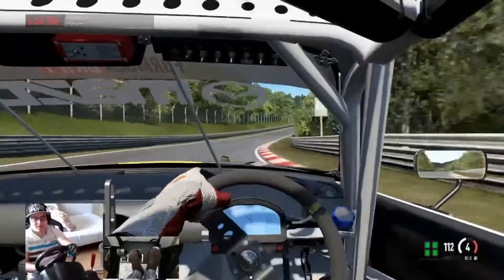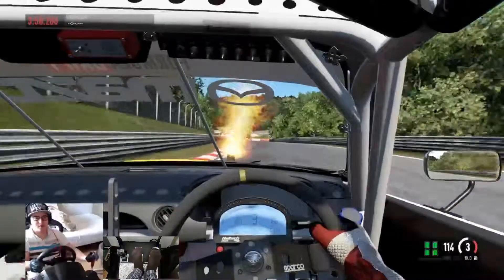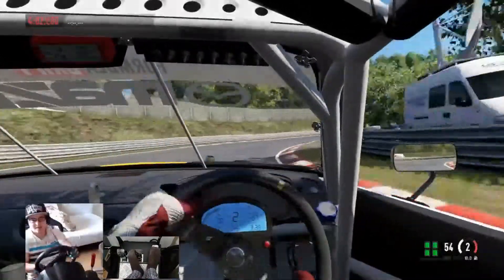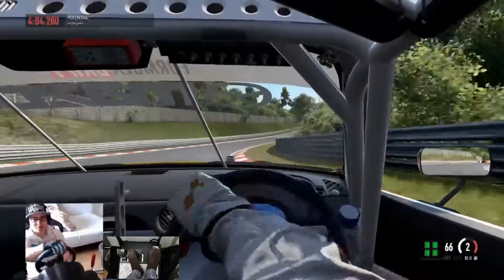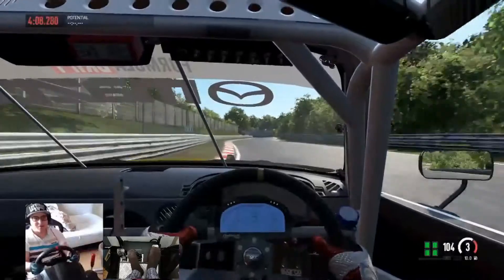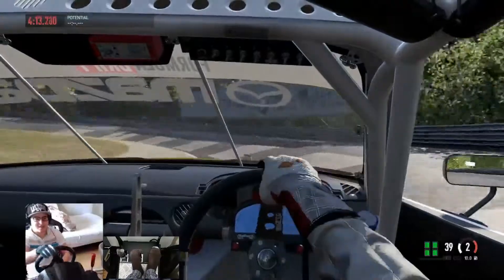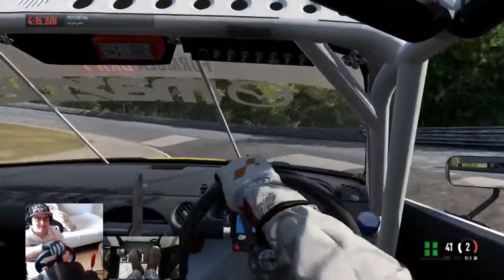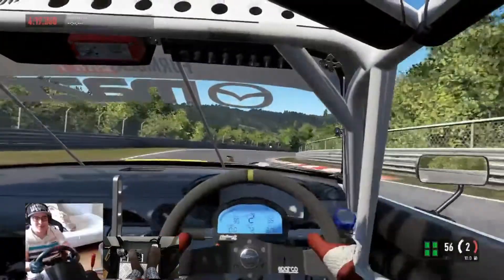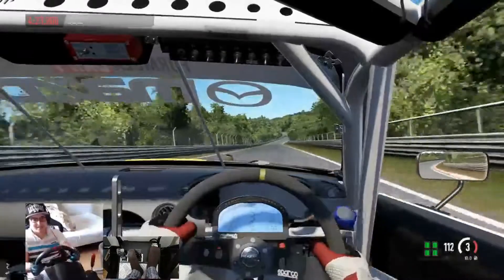Coming over to the hairpin for the carousel now - the back end almost stepped out as I braked into it. Controlling the drift slide with power, back on the power. Not sure how to take the carousel - this is very very challenging. Taking it nice and slow in second gear, and the car is really fighting me back there. That was a scary moment - my butt cheeks were clenching!